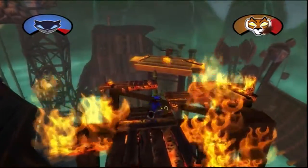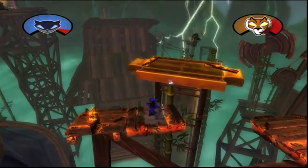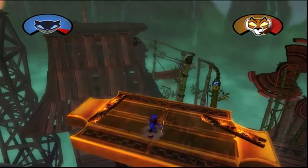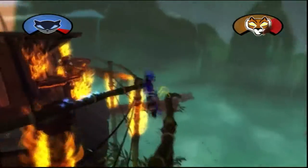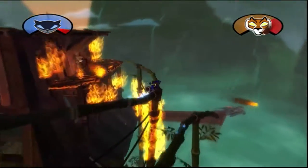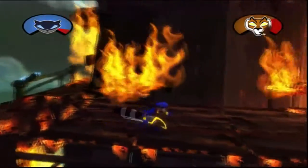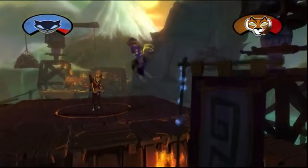This is El Jefe. He is an egomaniacal tin-pot dictator — he's built this thousand-foot statue of himself. Little ego issues. Sly has chased him all the way to the top and is finally able to confront him. Something else we really wanted with the boss battles is level destruction. We're going to blow the snot out of the place. By the time they're done, there'll be just a couple of burnt toothpicks at the bottom — just giving that epic kind of feel.